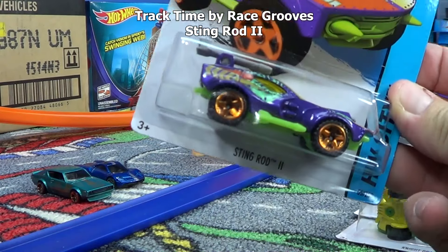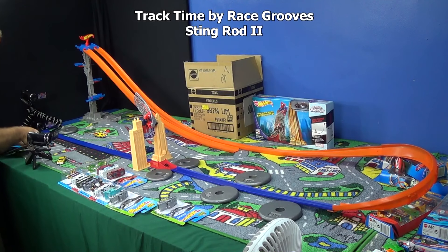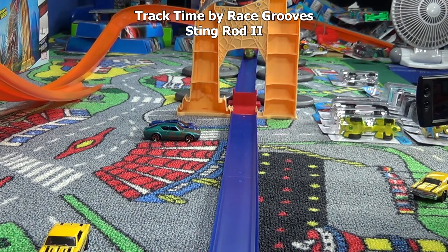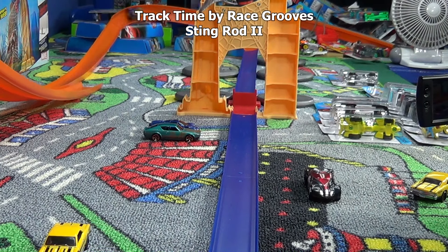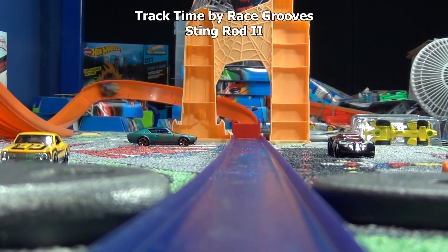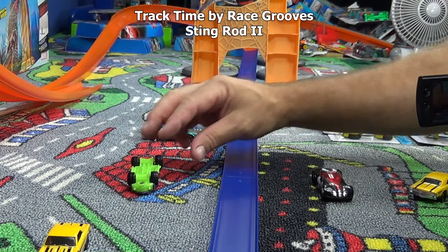Up next we have Stingrod 2. He's got bumpy wheels — might be slower, but maybe that'll be good. Maybe he'll slow down enough to land just right. Sometimes they might be going too far and they fly out of the jump. Well, that wasn't better. Second chance for Stingrod 2. He went a little further — actually it's the same exact spot, so I'm going to leave him right there.